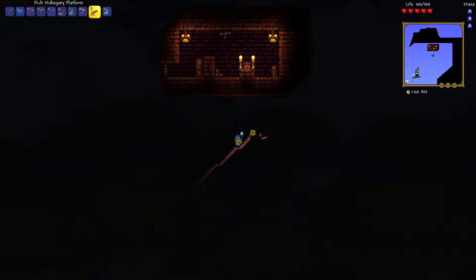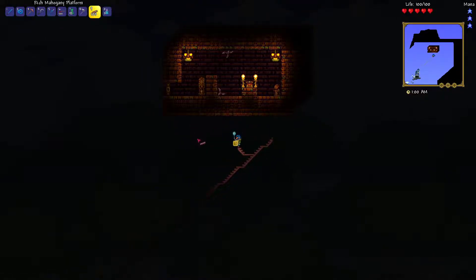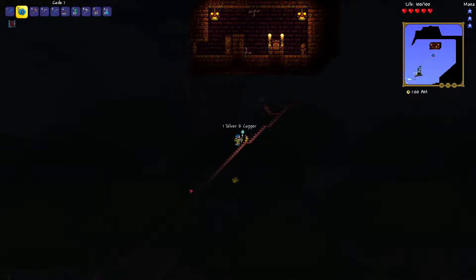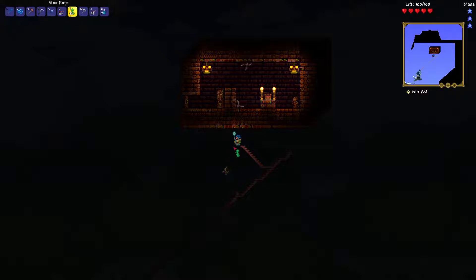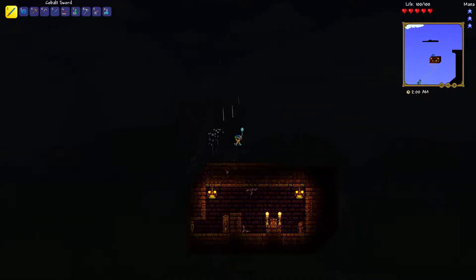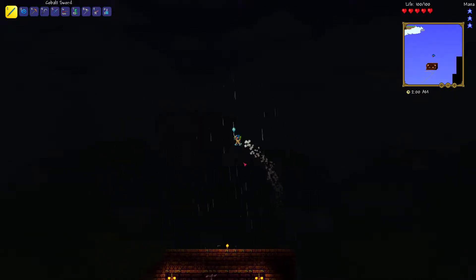Oh my — the lizard temple is up here. Let's take out these zombies real quick. Okay, so we're not going to be able to get in here because that is the actual temple key required. There are some cheats like actuators that we can't do yet because we don't have access to actuators.